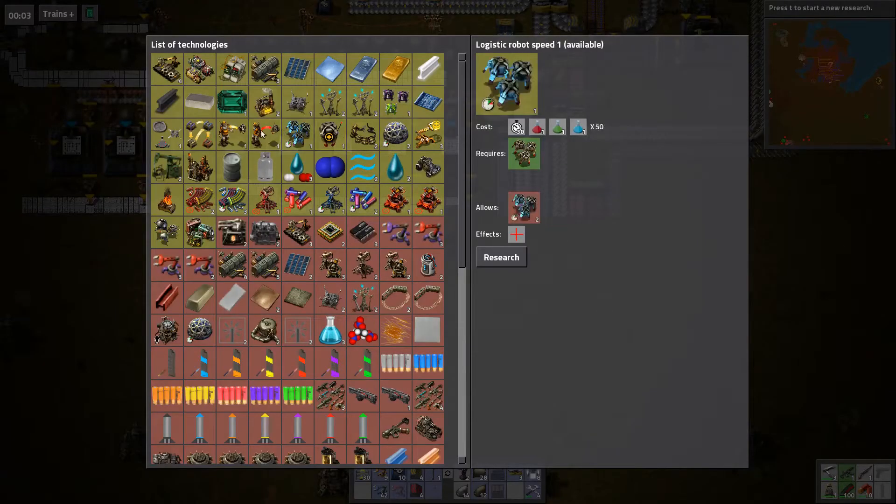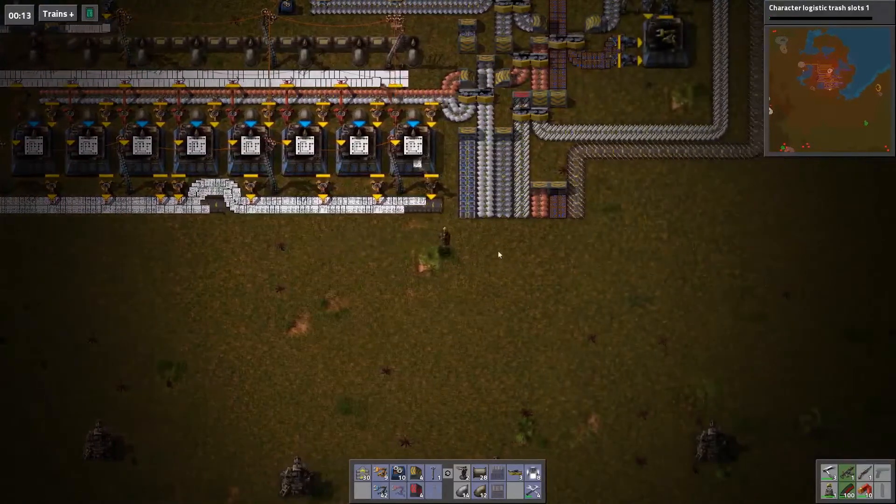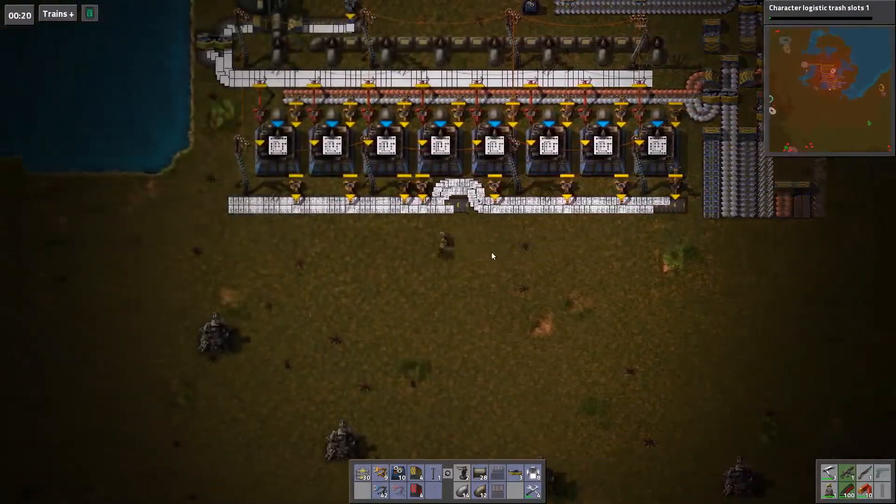All the stuff that I really really want needs blue science — logistic trash slots, sure. So I need five factories.